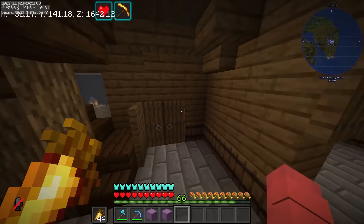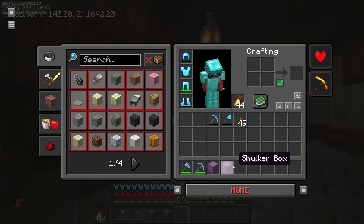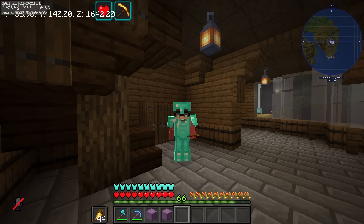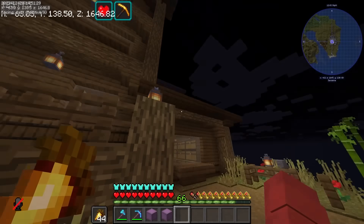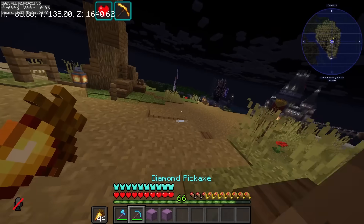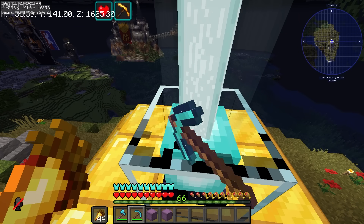Kailangan ko ng 4 Shulker Box, pero wala na kasi akong diamonds. Nahihiya na rin akong mag-ask kay Kuya Jay-Z. Basically, dalawang Shulker Box is parang isang double chest na. Pupunta tayo sa sand biome. Yung portal ko na sa taas pala. Bago tayo umalis, kunin natin yung beacon natin.